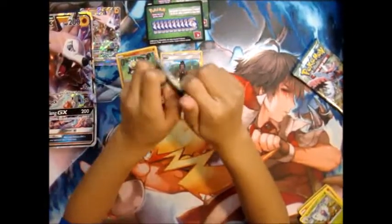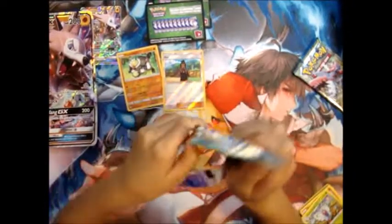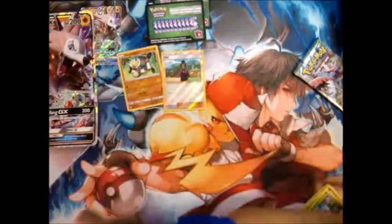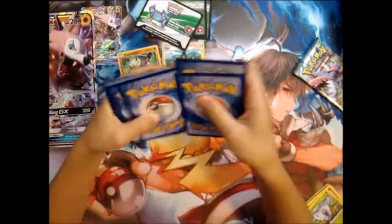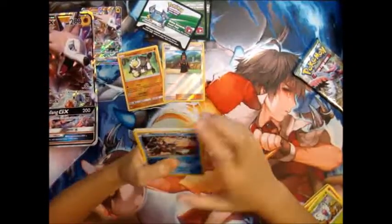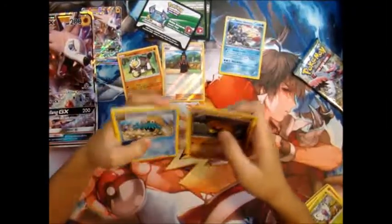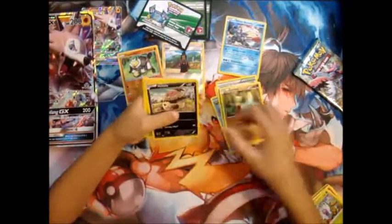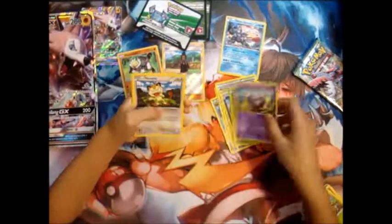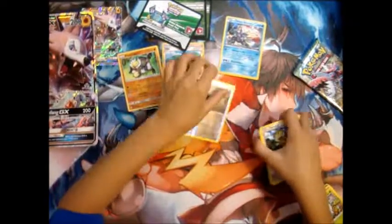I'm going to open Fates Collide. This is actually my first time opening a Fates Collide. White and green. White Kyurem, Hollow. Kabuto, Omanyte, Scorched Earth, Larvitar, Volbeat, Feraligatr, Koffing, Meowth Ready for Battle, and Whismur Reverse.